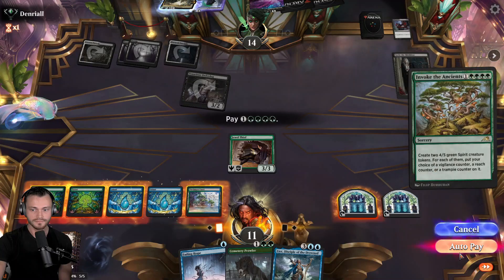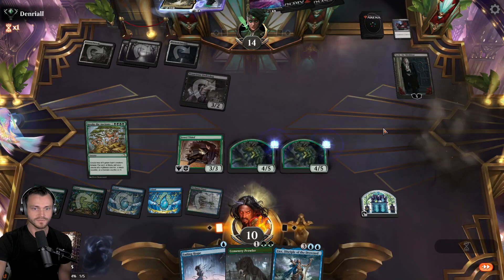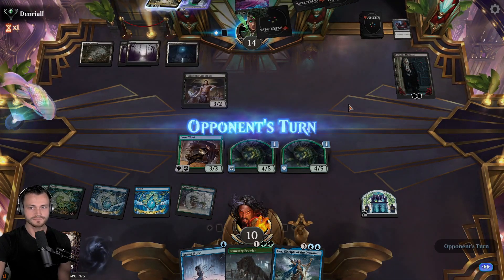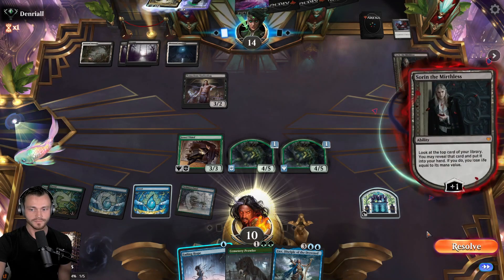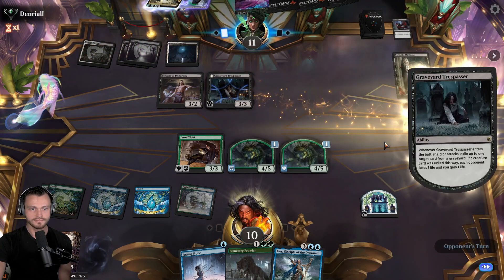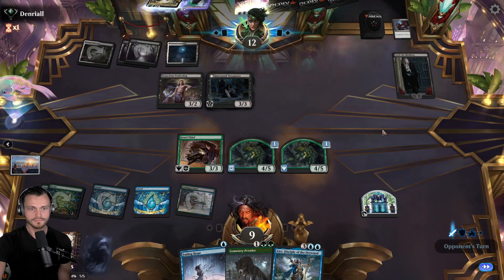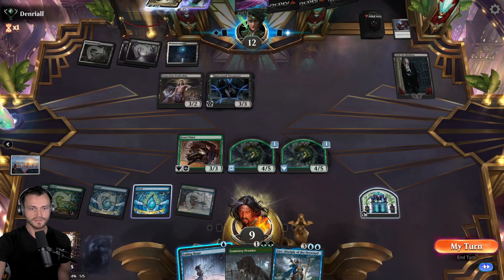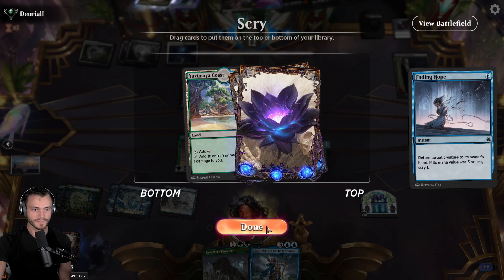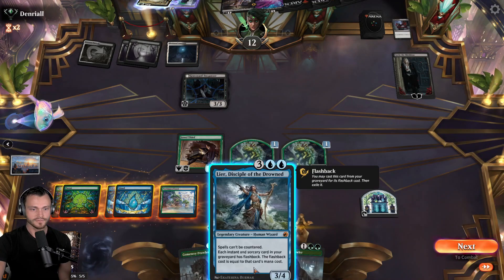Lier the following turn. Trample or vigilance is the question - I think we can go one vigilance one trample, let's do it like that. Go ahead and attack Sorin down - let's see how the opponent wants to respond. They take another plus, digging for an answer. They take a Graveyard Trespasser, they play it out okay. Strip you, that's fine. Bouncing the Underdog isn't bad here - guarantees we take out the sword. We almost have lethal honestly with Lier. We can put that away - yeah, I don't think we need that right now. Not quite lethal, I don't know if they can recover.